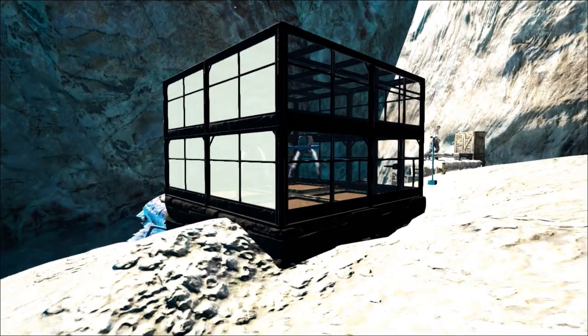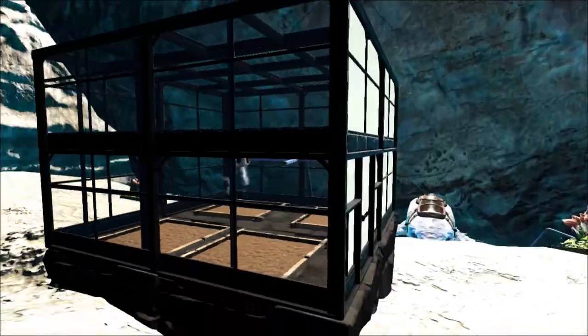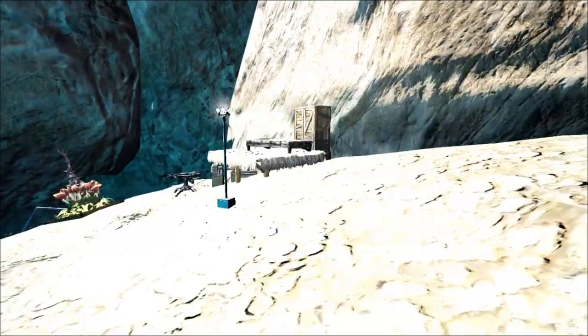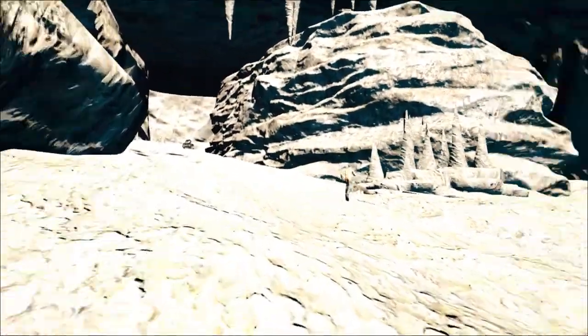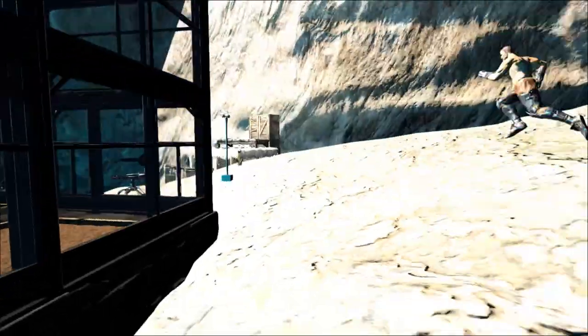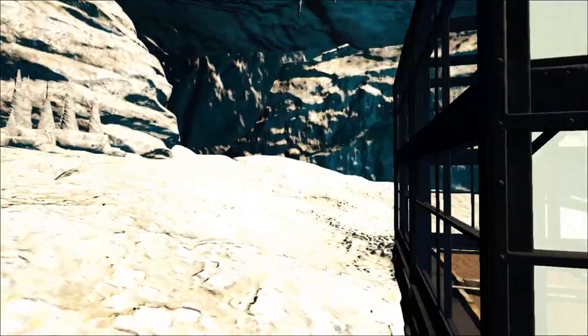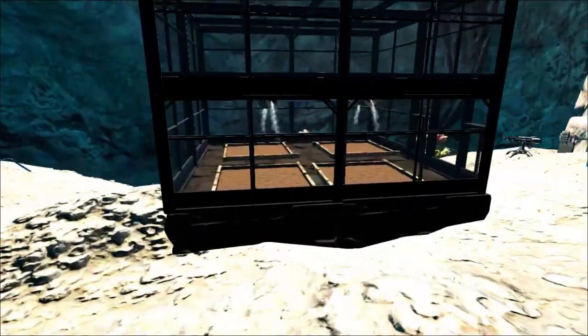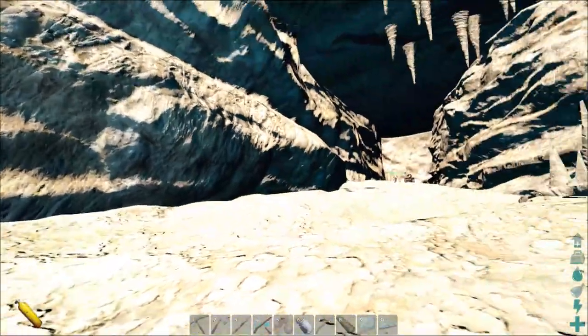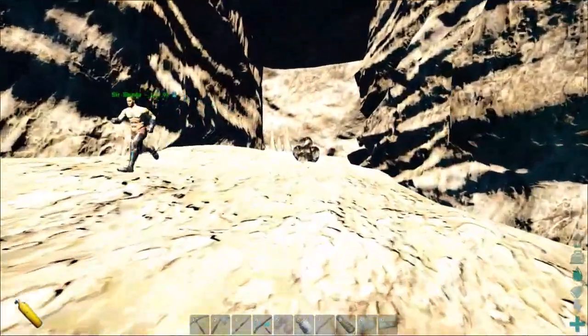I've also placed a few beds on this foundation here — we can just spawn down here. What I might do is actually log off in the cave, hide a stash at the back, and if they raid us on our main base, we can log back in here and swim up. What I might do is make a storage around here with loads of guns, ammo, and armor in it.